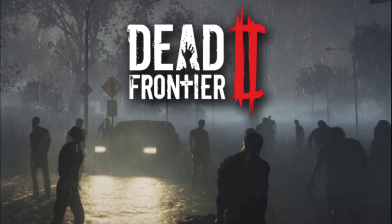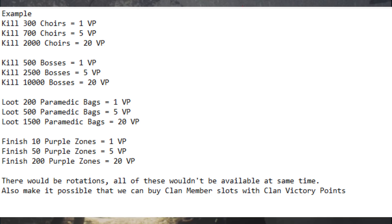So here's my idea for how you could change it. This is just an example — these could be rotations and all of them wouldn't be available at the same time. For example: kill 300 enemies for one victory point daily; kill 700 for five victory points weekly; kill 2,000 for 20 victory points monthly. Also: kill 500 bosses for one VP daily; kill 2,500 bosses for five VP weekly; kill 10,000 bosses for 20 VP monthly. For looting: loot 200 paramedic bags for one VP daily; 500 bags for five VP weekly; 1,500 bags for 20 VP monthly.